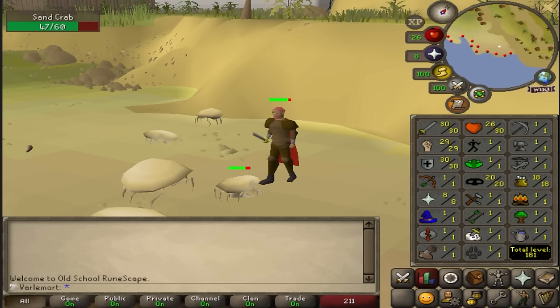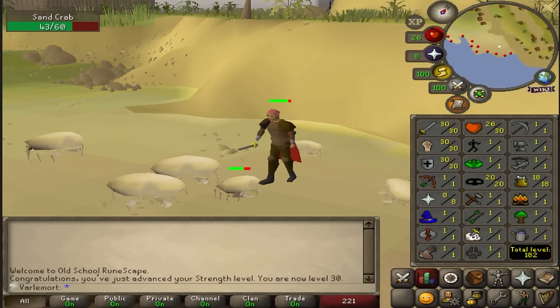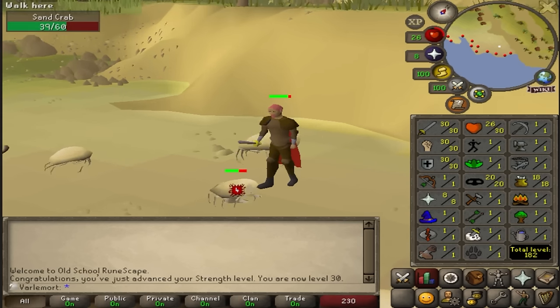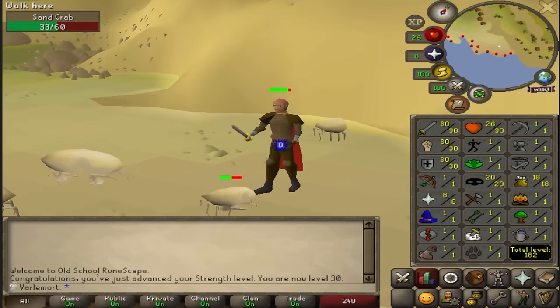I can finally use my best-in-slot adamant armor — just the helmet, plate body, and plate legs plus the skimmy — but that's going to cost about 30k, so I'm going to test out a few different money making methods I've had in mind.